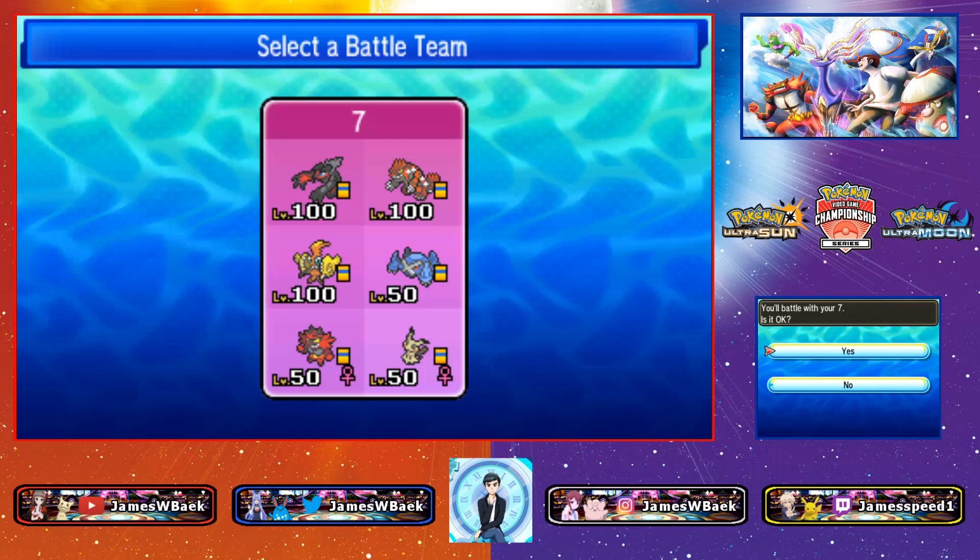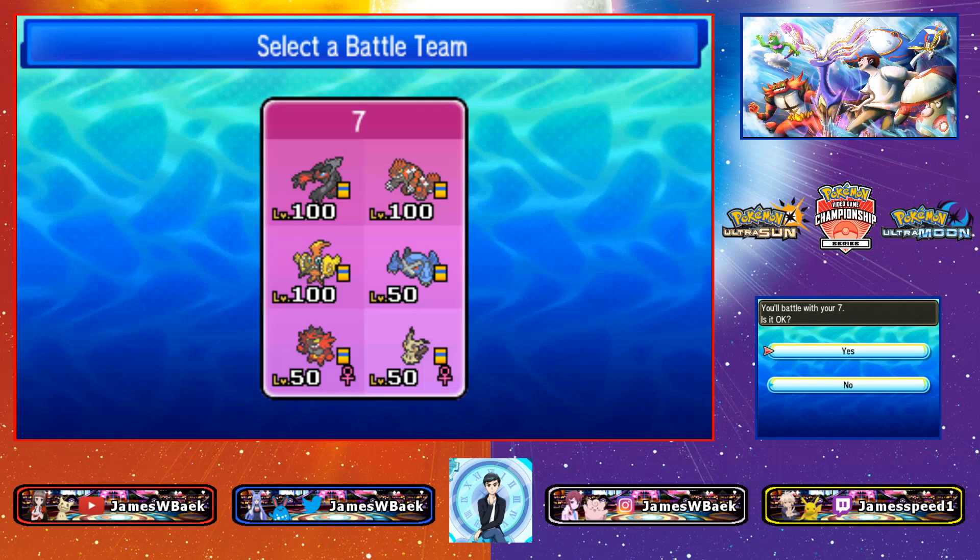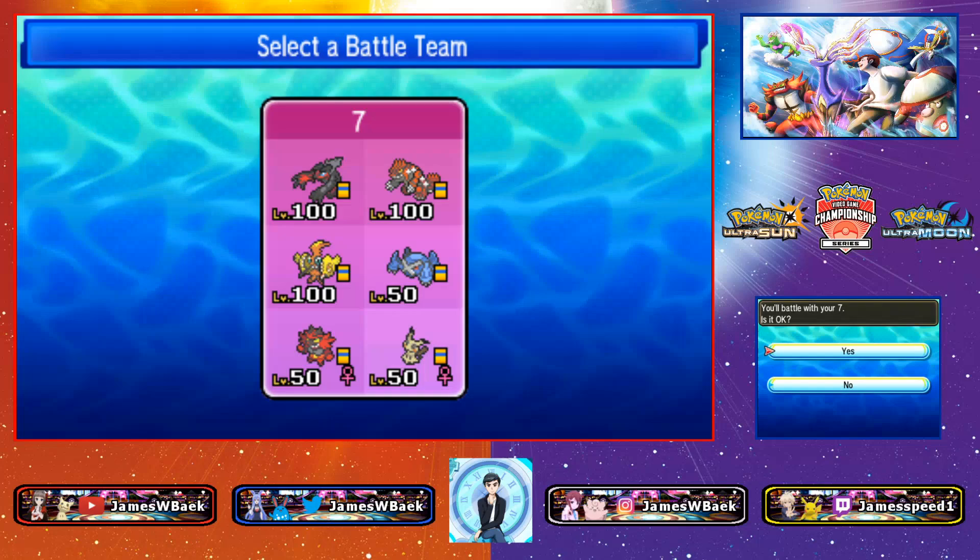Yo, what is up YouTube? James back here. Welcome back to another episode of VGC 2019 Back to Rec Battles. Today we are going to be using Kazuki's Top 4 Worlds team once again with Yveltal, Groudon, Tapukoko, Metagross, Incineroar, and Mimikyu.